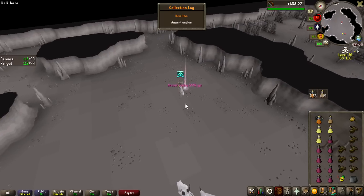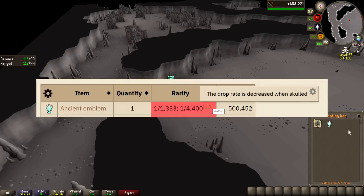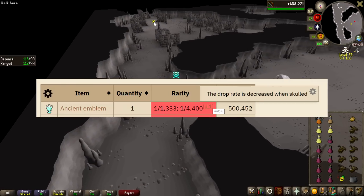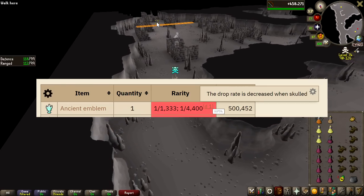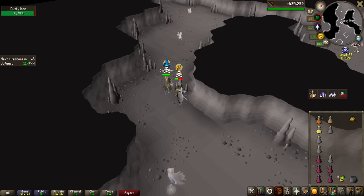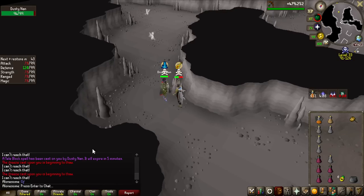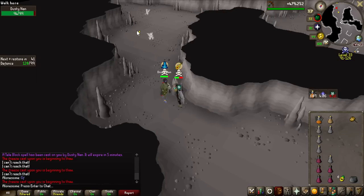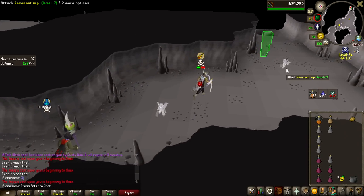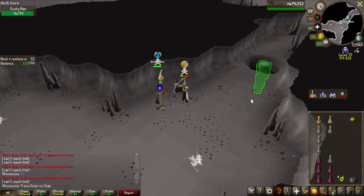Another rare drop - it's the 500k one. That is actually more rare when you're skulled. Without being skulled it's 1 in 1.3k, when you're skulled it's 1 in 4.4k. Congratulations to you, Dusty Nan - you are going to claim the first Amulet of Avarice from me. It's going to be a minus 300k right here. This guy definitely deserved it - he played really well, and now he's trying to smite me I'm pretty sure, but I have a lot of resources so I should be fine.